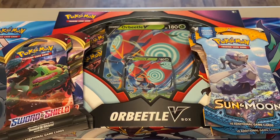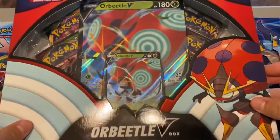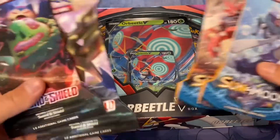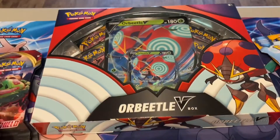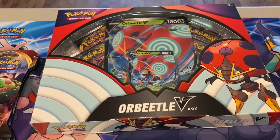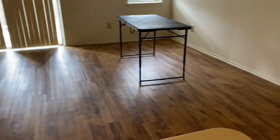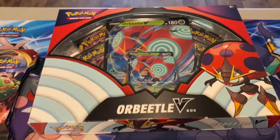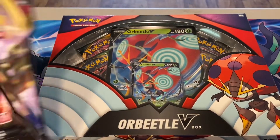Hello everyone, it is Mr. Stubstep, great day to you all. Today I have a pretty simple opening: this Orbeetle V box which comes with four booster packs. I also have two Sword and Shield bays and two Sun and Moon bays to accompany it to make it a full octet. As you can tell by the echo, we are actually moving — there's nothing in this house except for a table. We had a little going away party last night in this empty shell of a home.